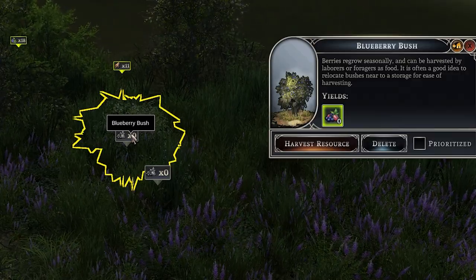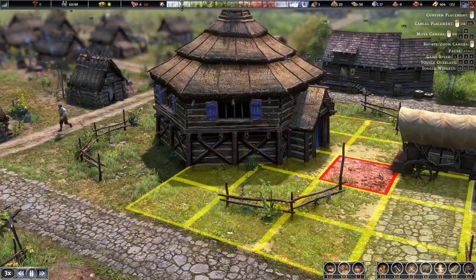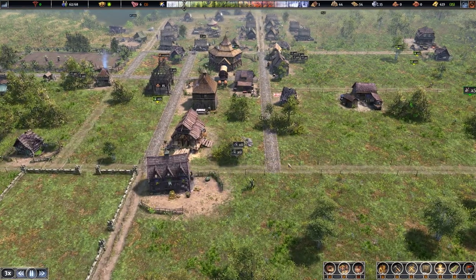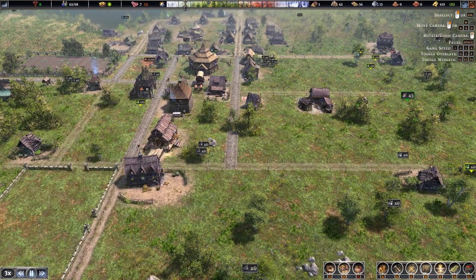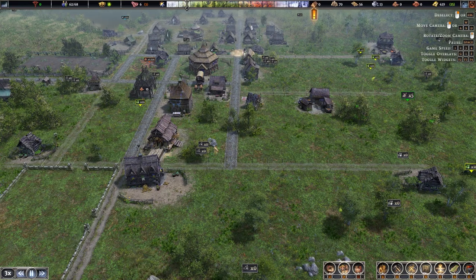When you see blueberry bushes in-game, clicking on them gives you the option to move them. Press Z to return to your town centre, then find a good location and left-click to place the bush. You can collect a load of them around your town and place them in a little area close to your town centre to get a very efficient blueberry farm going for a lot of food very fast.